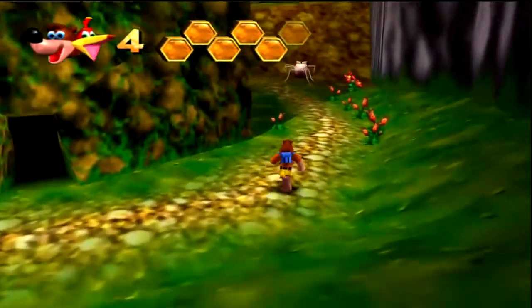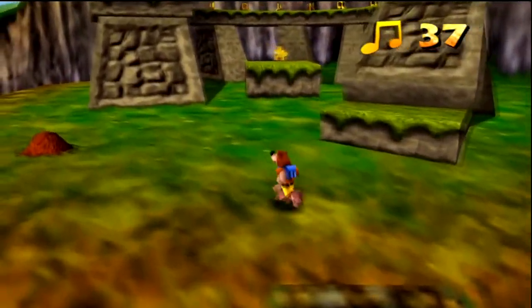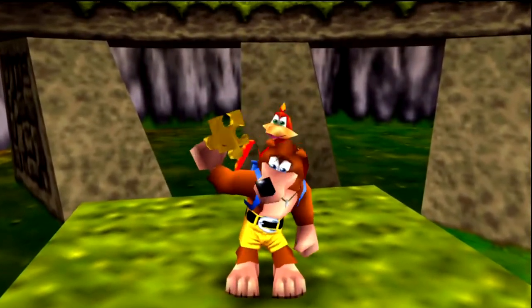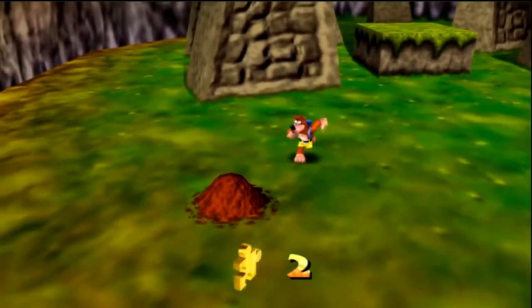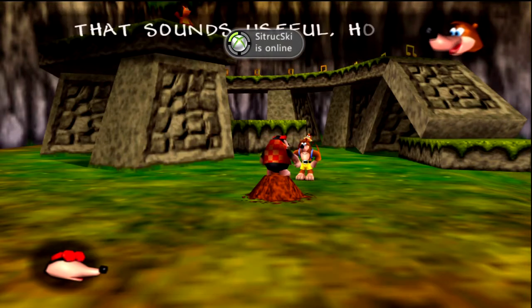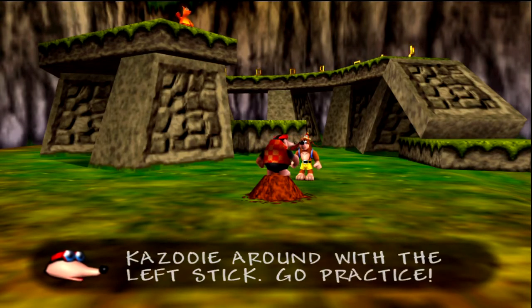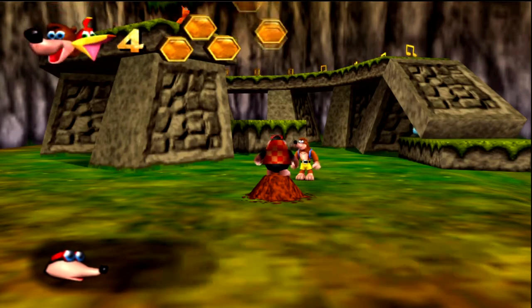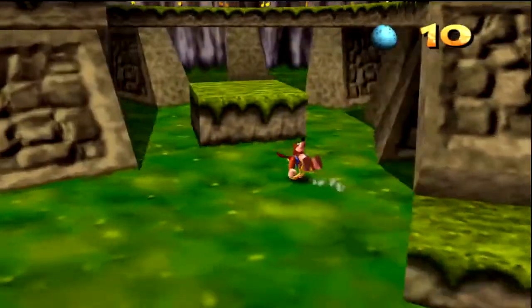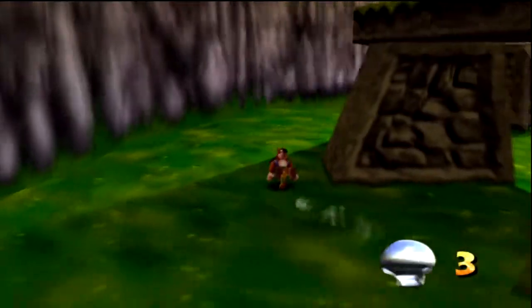I don't know how that thing just managed to hit me. When I say easy Jiggies — they're just out in the open, no traps or anything. And now the most useful move in the entire game: Talon Trot makes us run quicker, we can run up steep slopes, and it's generally better for travelling than just walking as Banjo. That's what I was looking for — I don't know why I went the long way.